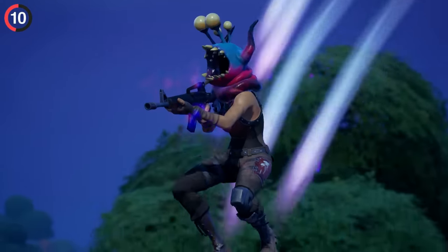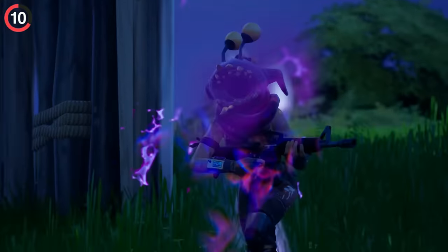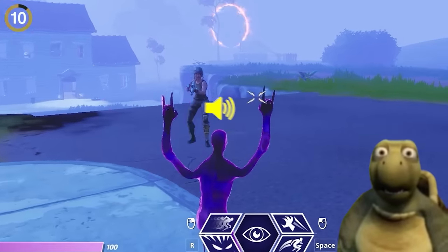If you find yourself in shadow mode, lurking in the sideways, or even with an alien parasite on your head, make sure to turn on voice chat because you'll sound completely different when talking to your teammates.